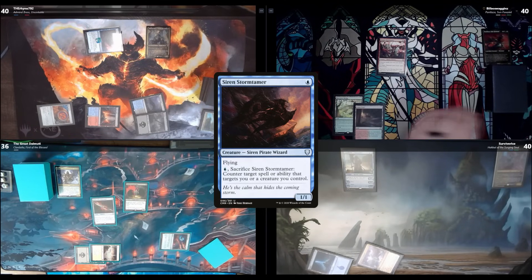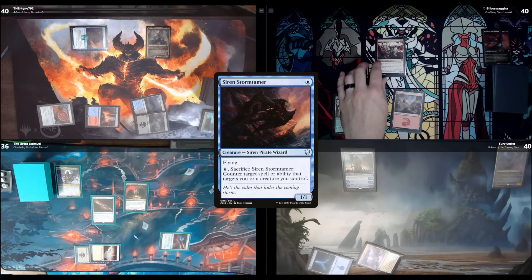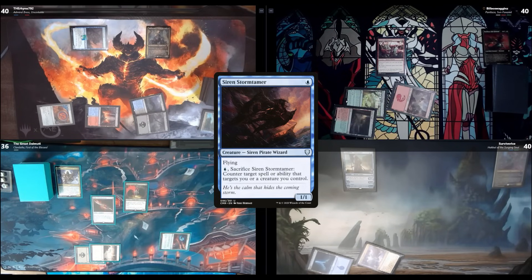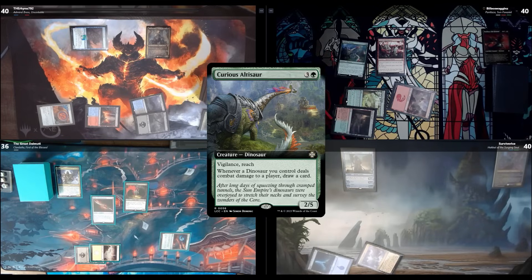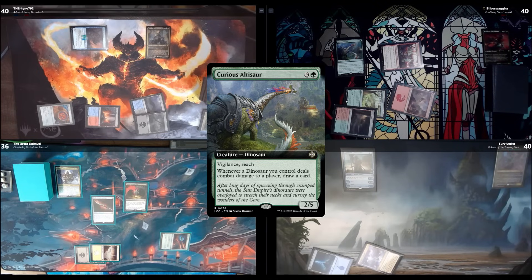I draw and play a Mountain. Since my dinosaurs cost one less to cast, I'll pay 3 mana to play Curious Altasaur. I'll give Otepec Huntmaster haste with Otepec Huntmaster's ability and swing it in.